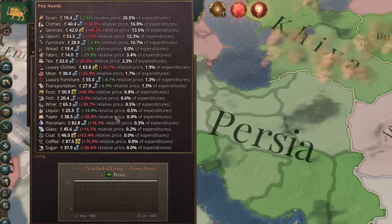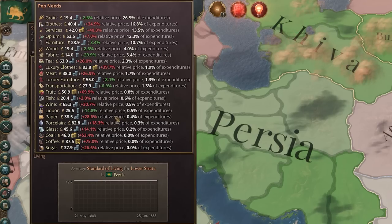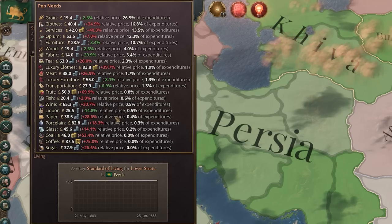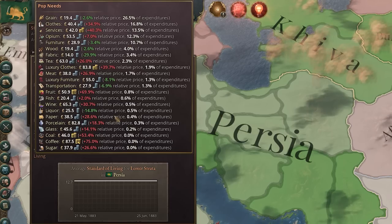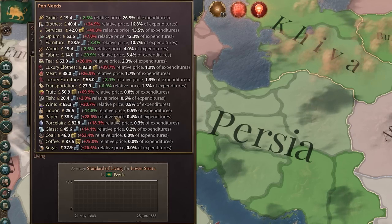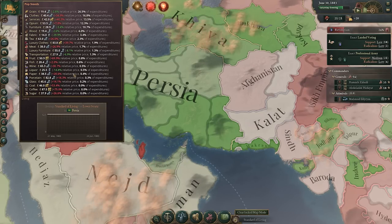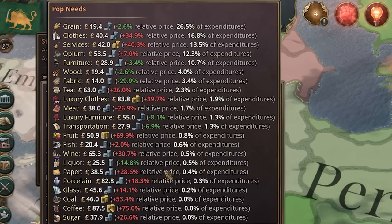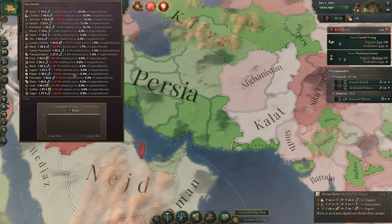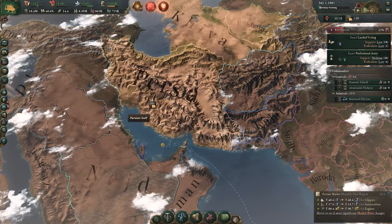You get a full breakdown of all the goods they're accessing and, more importantly, what's the relative price in the market and what percentage of their expenditure does that make up. Down at the bottom of the list are things like sugar, coffee, and coal — all very expensive in our market, but making up none of this group's expenditure. We want to look towards the top of the list at the most expensive things: in this case, clothes and services are the big ones.